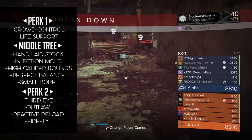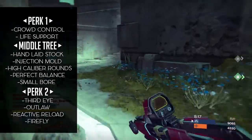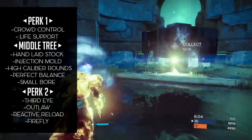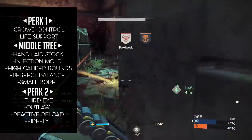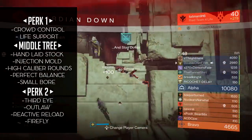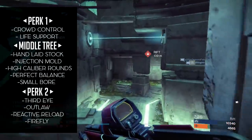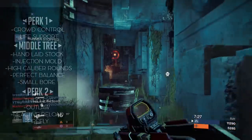Let's take a journey up the middle tree. What's so interesting about this gun is it's got significant range, so sacrificing a little of that to boost stability is a worthy decision. Handlaid Stock is the ideal perk here — runner-ups would be Injection Mold or Small Bore. In the top tree you can even get Perfect Balance, which is not a bad compromise, and High Caliber Rounds is a growing popular perk. I prefer it on pulse rifles, but it is great on scout rifles too. In that final perk bubble, you're ideally looking for Third Eye, Outlaw, or Reactive Reload. Reactive Reload is not the best coupled with Crowd Control — they kind of contest each other. Outlaw and Third Eye both have value. Firefly adds value to PvE. For PvP, you're really looking for a stability perk and Crowd Control.